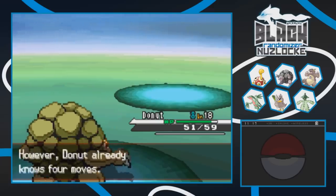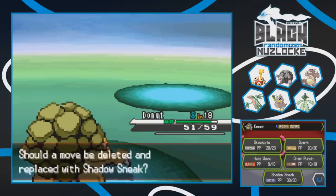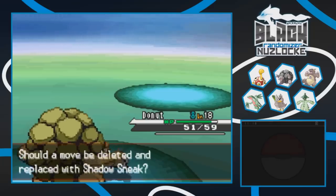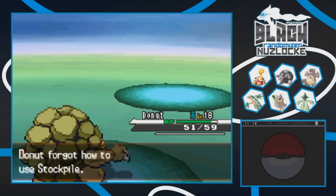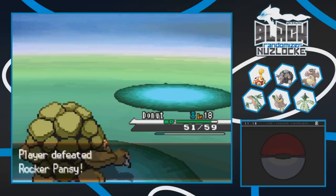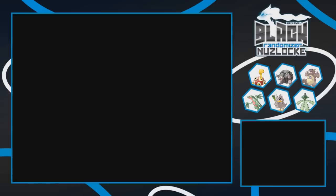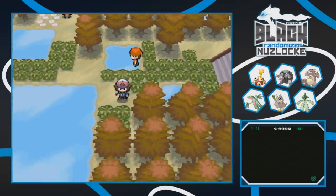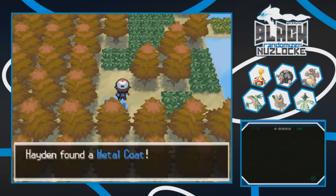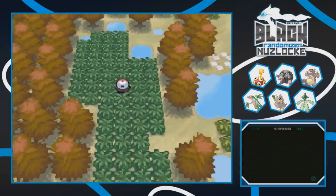I'm probably gonna teach Shadow Sneak. The reason is we're already really defensive, and in a randomizer if I waste time stockpiling they might bust out Hydro Pump and I'd probably die anyway. So we're getting Shadow Sneak instead. There's some nice reflective water and dark grass here, and we find a Metal Coat. We also spot a Hoppip nearby.